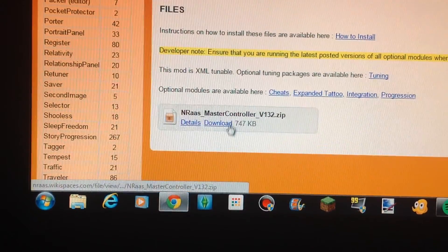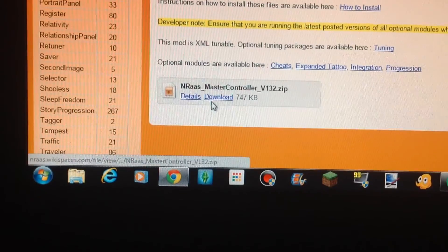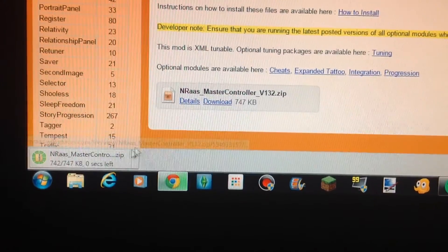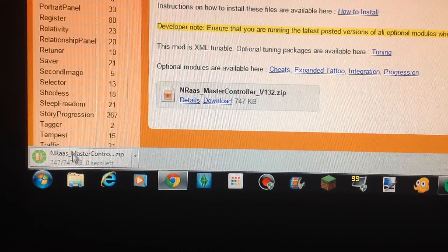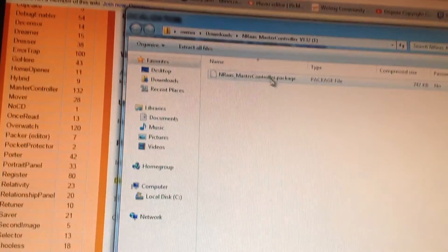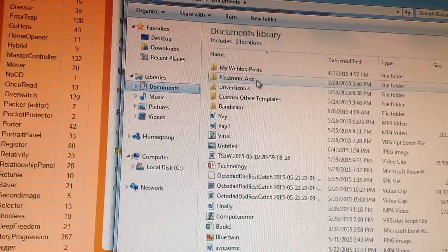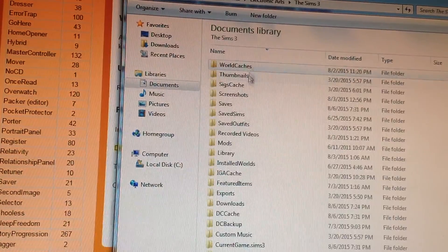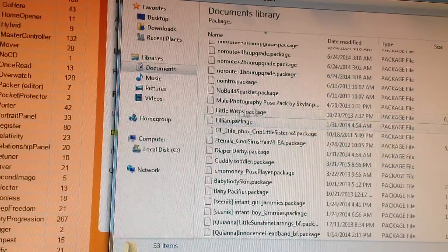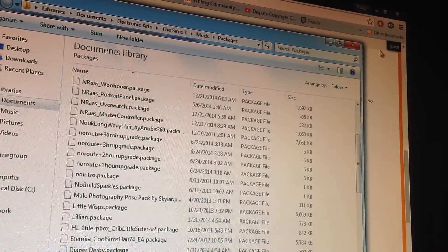You want to go into download. Make sure you have a mods folder — if you don't, I'm going to put a link in the description below to my mod folder tutorial. Go to download, and once you download it, go to where your mods folder is: Documents, Electronic Arts, Sims 3, Mods, and then Packages. Put it in there. I already have it here. Exit out.